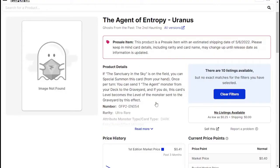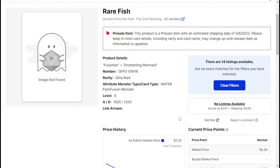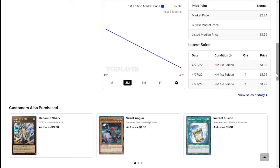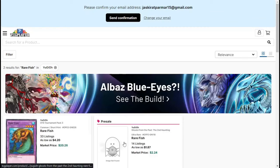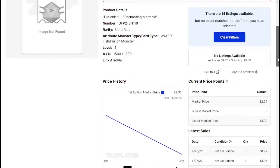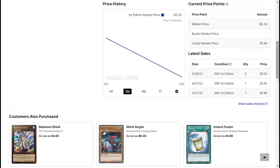Next we have Rare Fish. This card is really dope because not only this one, but all the Ready Fusion and Instant Fusion targets were getting kind of expensive — they're older cards that nobody was really playing until people discovered you could use them as Instant Fusion targets, so they never really got reprints. I believe this is the second printing of Rare Fish. This makes it more accessible at a higher rarity while being cheaper, at about $1.95 pre-market.